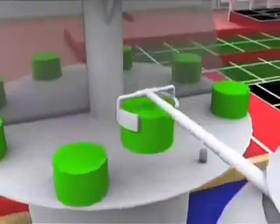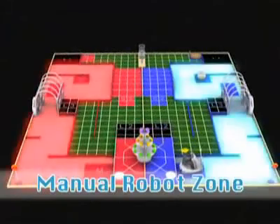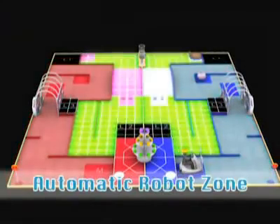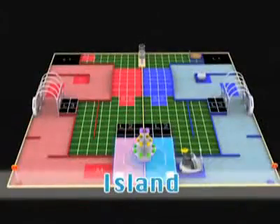The design of the game field on this occasion is based on the bun tower, whereas robots are our bun snatchers. This is the zone for the manual robot. This is the zone for the automatic robot. This is the common zone. This is the island where the bun tower is located.